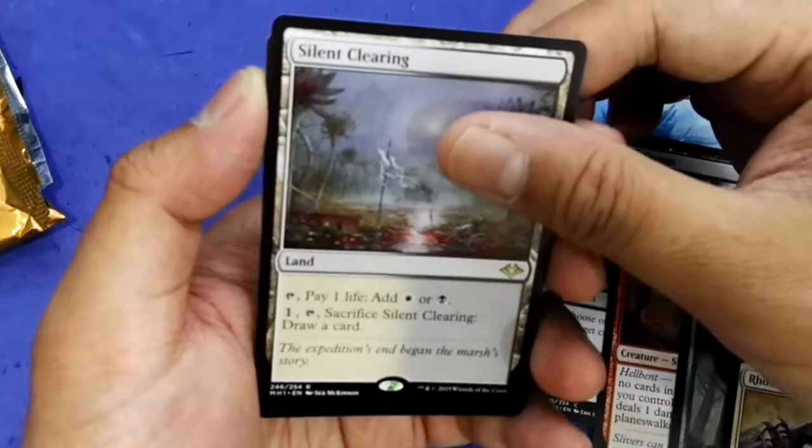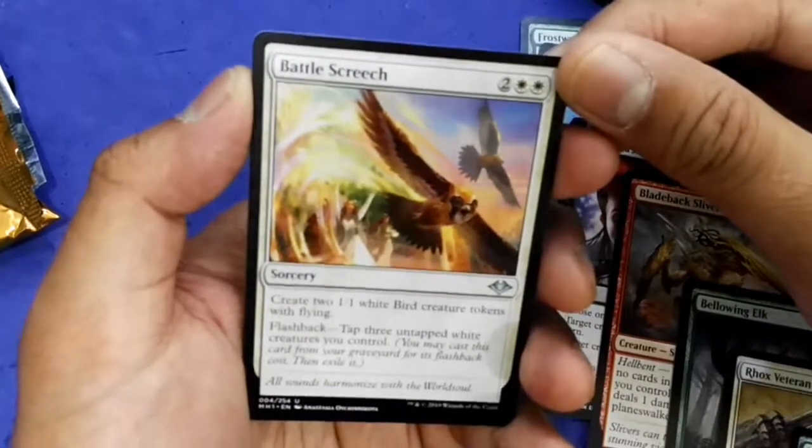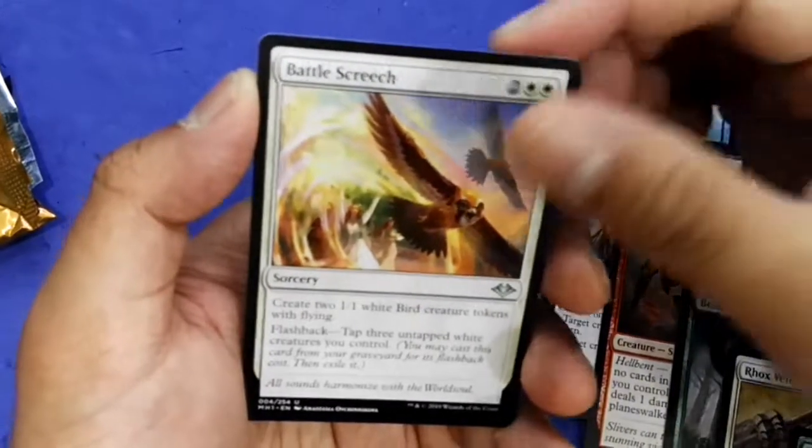I want that — oh yeah, Reprobate the Worthy! A buyback spell is always good. And I got a Foil — wait, where's my uncommon? I misidentified it. All right, I got a filter land — no complaints.